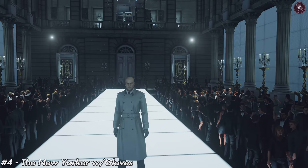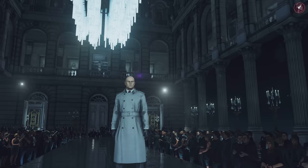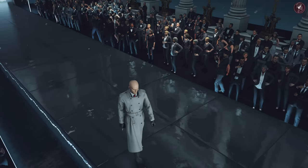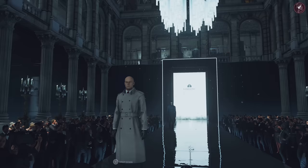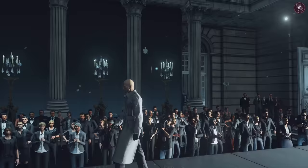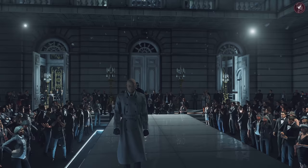Next on the list is the New Yorker with gloves, and this is the first one on this list I don't actually really like — it just doesn't suit 47 in my opinion. You might have first noticed it in New York, and you unlock it by reaching mastery level 20 in New York. It kind of looks like my nan's raincoat to me, especially when it's all done up with the belt. The description says it's a true classic double-breasted trench coat, ideal for a demanding big city assassin — stylish, timeless, and practical — but I disagree.